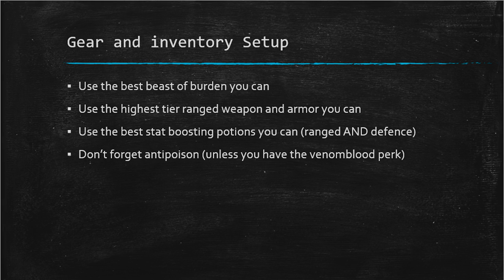When looking at gear and inventory setup, there's one really good rule of thumb: just use the best things you can. Use the best beast of burden you can, the highest tier ranged weapon you can, the best armor you can, and the best potions you can — which if you do not have overloads or extremes would be like the grand potions, you can buy them on the grand exchange. And also don't forget an anti-poison.